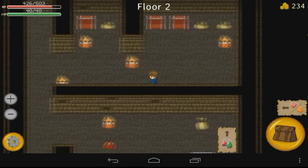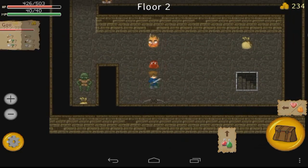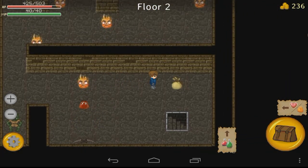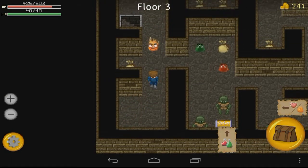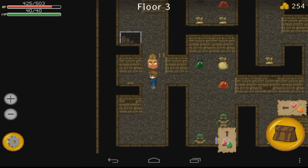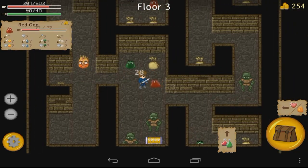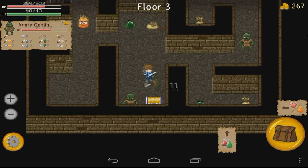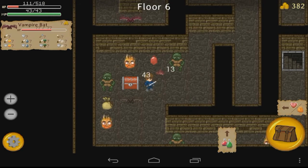For movement, you just tap on a square and it'll automatically pathfind you there. And since the enemies are stationary, it will automatically pathfind a way around if possible. Failing that, you can always pick the path of least resistance. If you're trying to get to a chest or set of stairs, you can go for the weak ones without worrying about other monsters ganging up on you. It's when you move into an enemy square that you begin fighting. You rather quickly learn which enemies are the ones to attack and which ones to avoid — ouch, that one hurt.